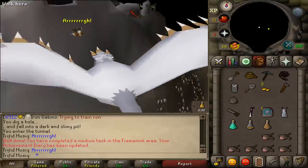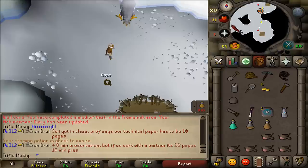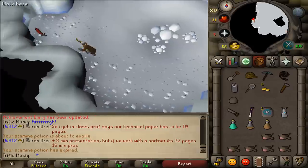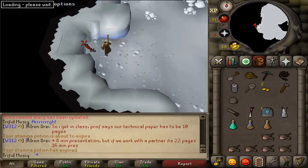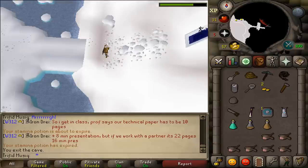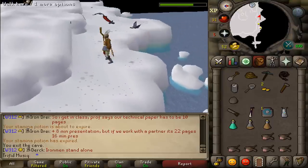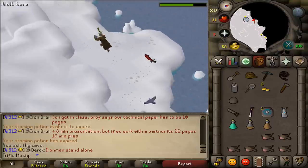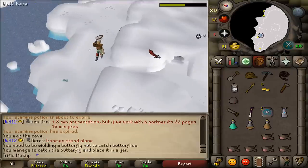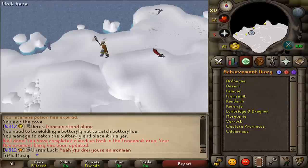Just be sure to go back to the polar hunting area north of Rellekka. Here at the polar eagles, go west to the south western corner of the cave and find the exit. Exit the cave and climb the rocky handholds, then go west until you find a Snowy Knight — this is a very hard to see butterfly. Equip your Butterfly Net and try to catch it. This will be task number 8 completed.